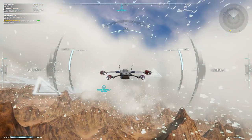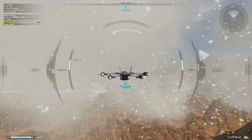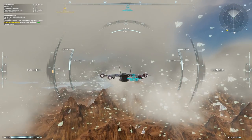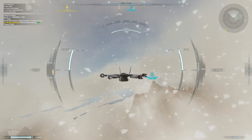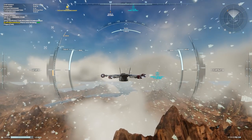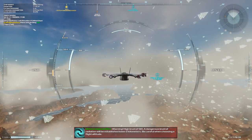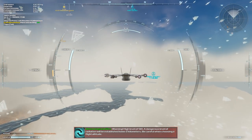Over on the right of the HUD you can see our lift — we do get wing lift in this mode. We can see our speed on the left in metres per second; we're at 200 metres per second at the moment. Let's get up to about 350, then I'll release the accelerator.